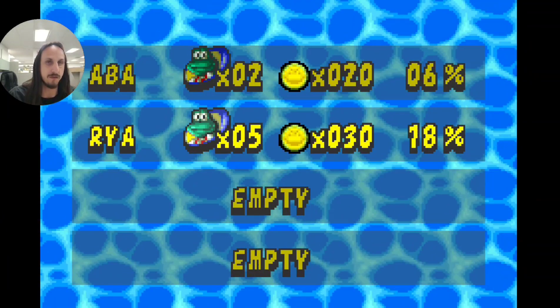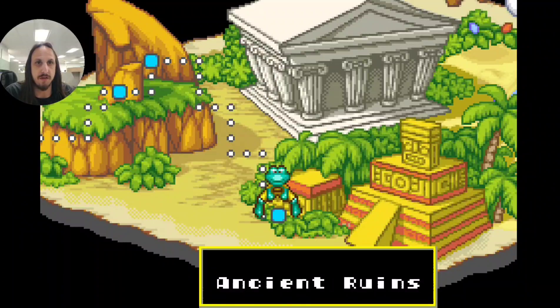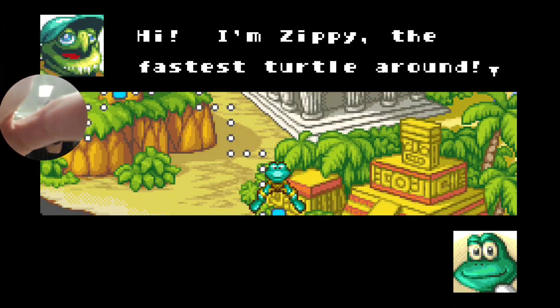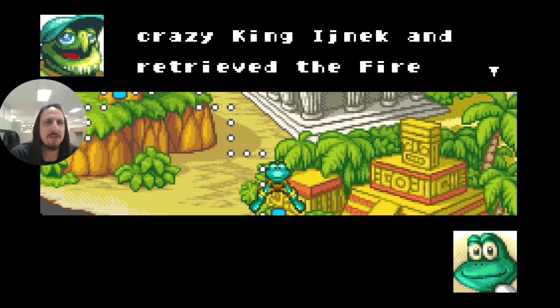Welcome back once again to Frogger's Adventure. In today's episode we begin the ancient ruins. We are met by someone who works in the ancient ruins named Zippy, the fastest turtle around.